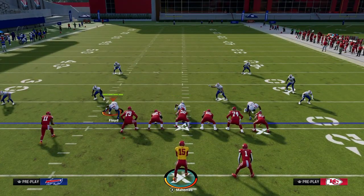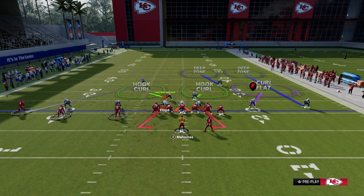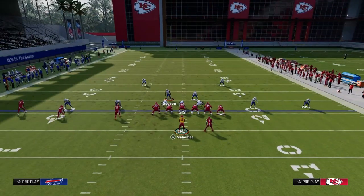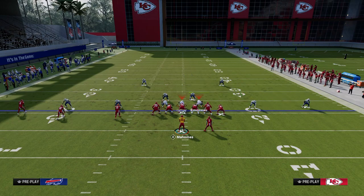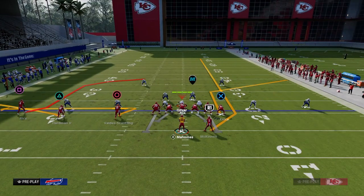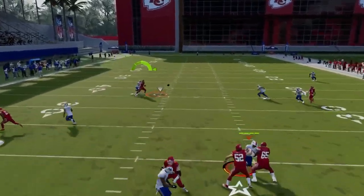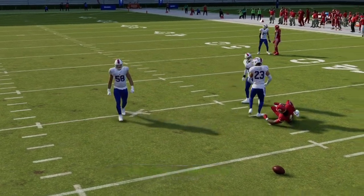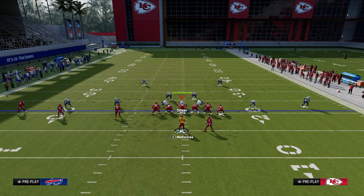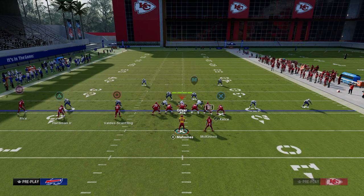Another common adjustment — especially out of a base alignment — is to man up everybody on the trips side and play Cover 2 over to the right. They might put someone in a middle third or even blitz. This is a very common cover shell. But what you'll see is this post, the short post, when it cuts inside, it actually kills that man coverage. This is why it's such an important play — this post route consistently will get open for you.